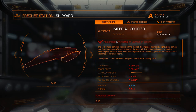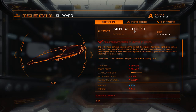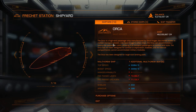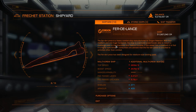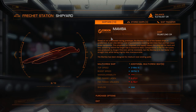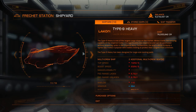I'm thinking about the Imperial Courier — not Carrier. They have the Imperial Clipper at 22 million. There's the Orca. The FerDeLance — heavy combat ship. That's interesting. There's no way I'm close to having enough for that — it's like 55 million. The Python — I think that's what Jamaica suggested me to get. Wow, 200 million. Wow.